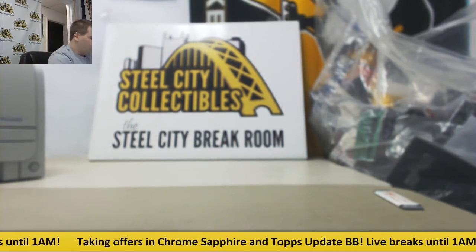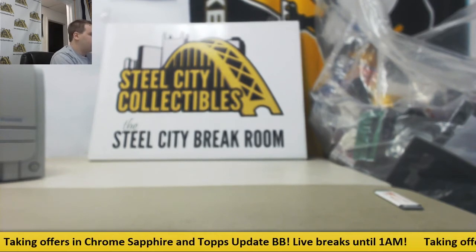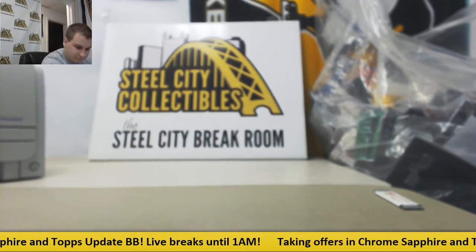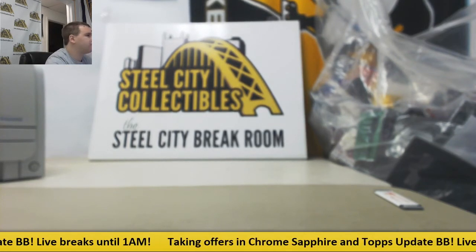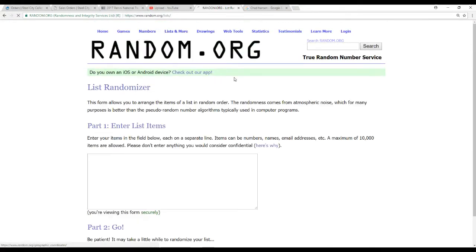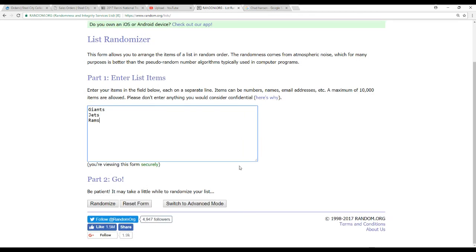Let's find out who the triple relic is going to go to. We've got three players on here: Davis Webb for the Giants, Chad Hanson for the Jets, and Jared Goff for the Rams. We'll randomize this three-team list five times and see who comes out on top.